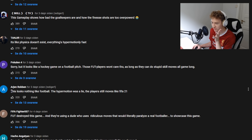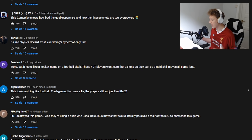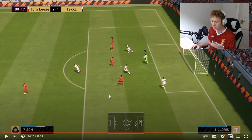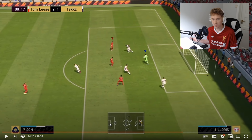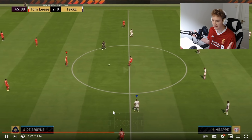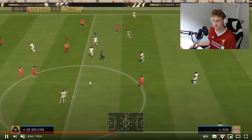One comment says: 'This looks nothing like football. The HyperMotion was a lie. The players still move like FIFA 21.' They focused a lot on HyperMotion technology as a brand new game-changing feature for next-gen consoles, but I didn't really see that much of a big difference from FIFA 21 to FIFA 22. There's more detail in the grass, player faces look more realistic, more detail around the stadium — but that doesn't really matter. The gameplay is the most important thing, and if it's still the same old bad gameplay, the game is not gonna be fun to play.